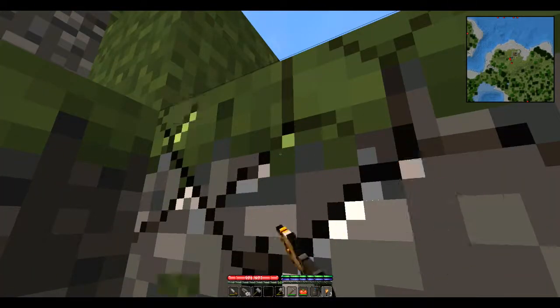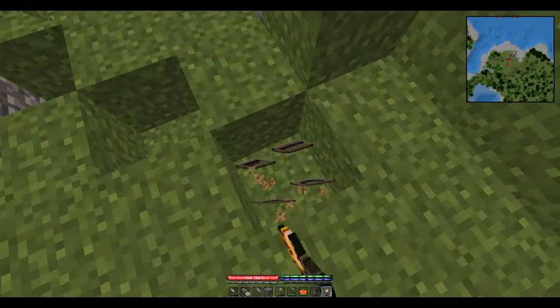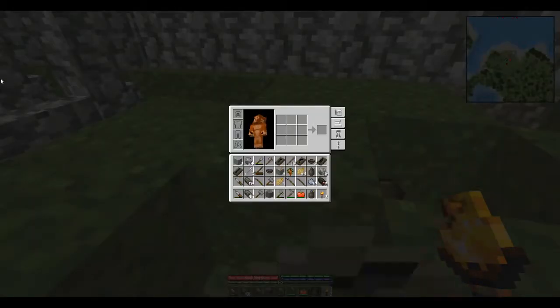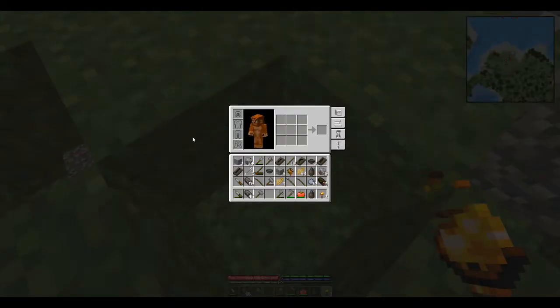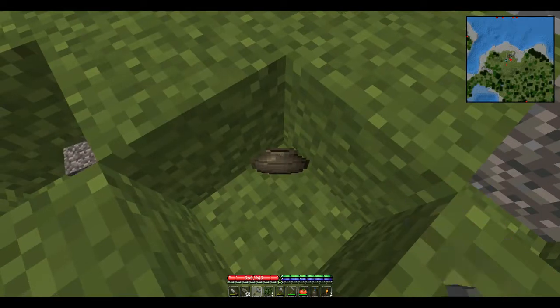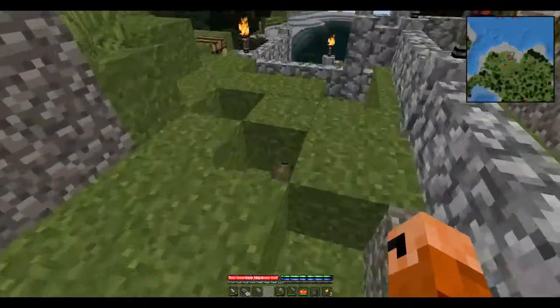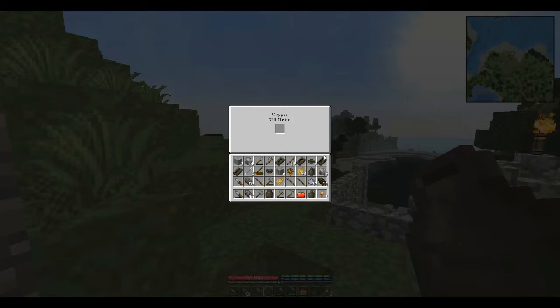We've got to get to it before it cools, though it will allow our molds to cool a little bit. First things first, we've got to bust these out. We've got to toss some inventory junk — get rid of dirt and other extras. There it is: 330 units. First things first: the saw — we drop it in, it'll fill. Boom. Next thing I want to fill is my chisel — boom. And the next thing is my pick.